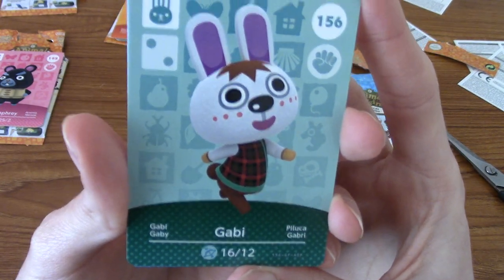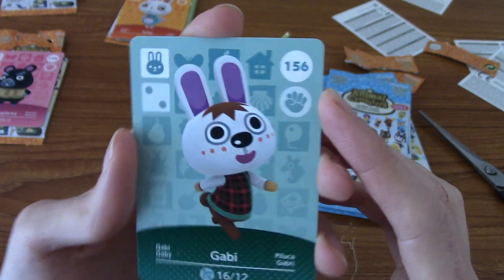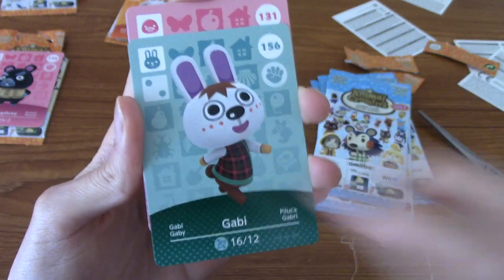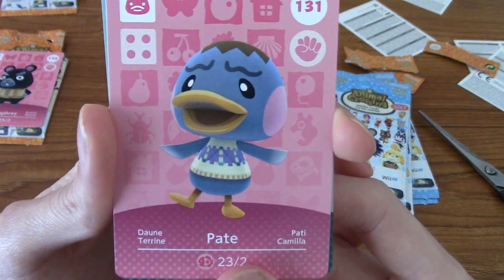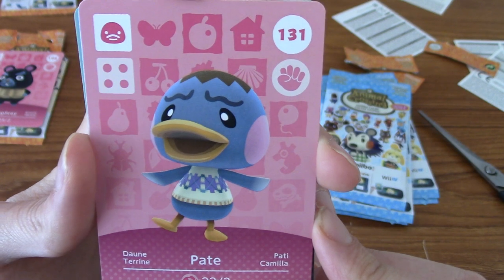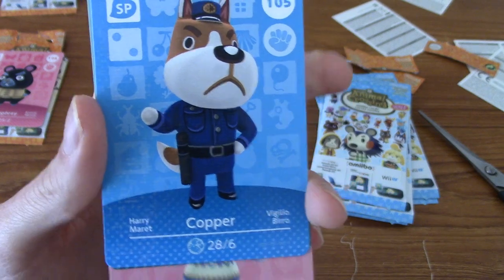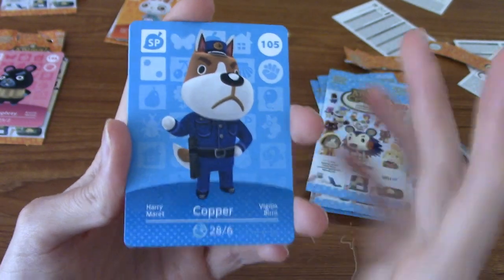We have Gabby — all the rabbits today! Very cute, never seen Gabby before, not ringing a bell at all, but kind of cute. Not sure what's going on with the hair. And the other one is Pete — he's looking worried. Very worried, actually. With hair like that, can you blame him? And a special card — it is Copper! Very nice, one of the two dogs. Unfortunately that was no Isabelle, but it is still a dog.